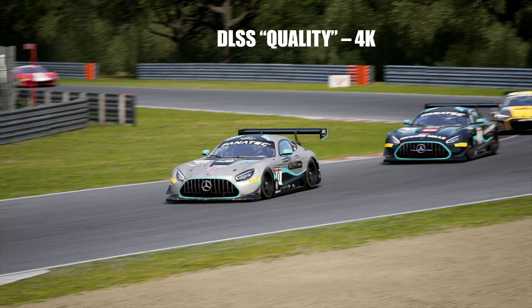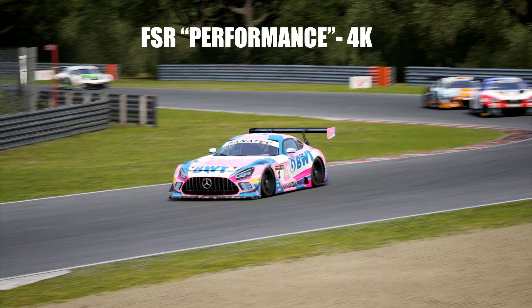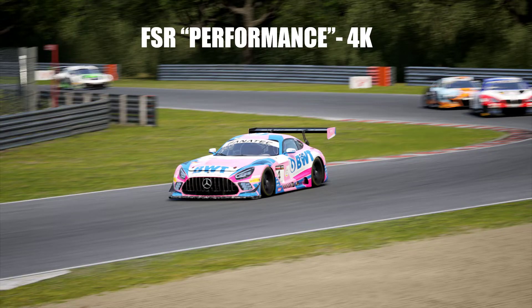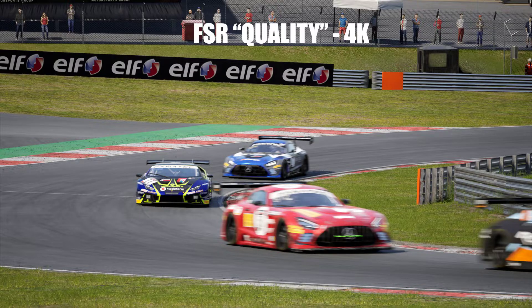DLSS Quality looks much better — there is almost no visible ghosting, performance is amazing, and visuals are mind-blowing. It's almost like native. Then we have FSR Performance: surprisingly, there is less ghosting than DLSS Performance, and it's a great compromise with TAA. It looks quite fine — the screenshots look very photorealistic with FSR. Then FSR Quality is a bit of a mixed bag: the cars look nice, but the grass and terrain look horrifying. That also applies to FSR Performance, but the blur obscures it more.